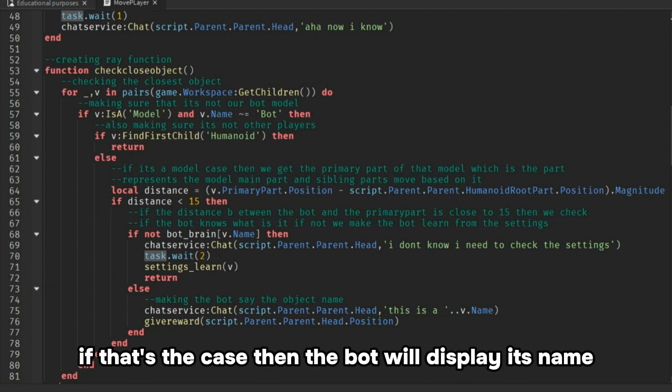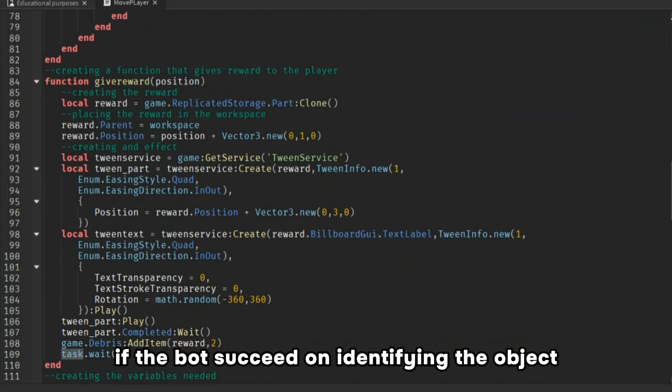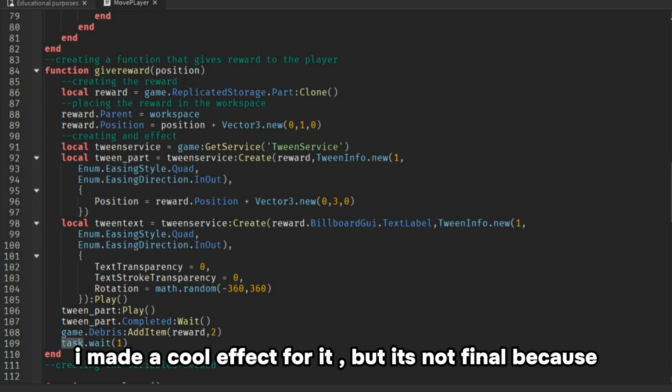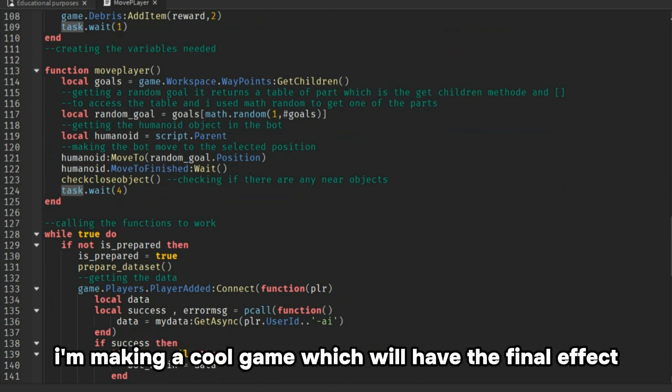If that's the case, then the bot will display the object's name, but only if he knows about it. If the bot succeeds in identifying the object, he gains a reward. I made a cool effect for it, but it's not final because I'm making a cool game which will have the final effect.